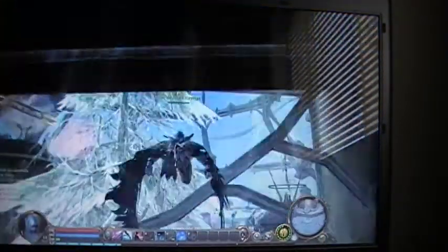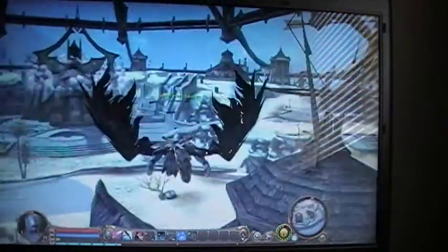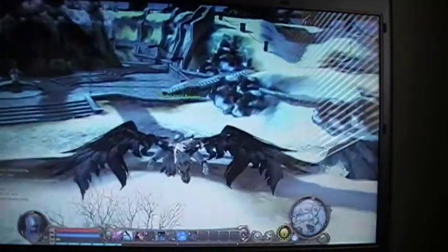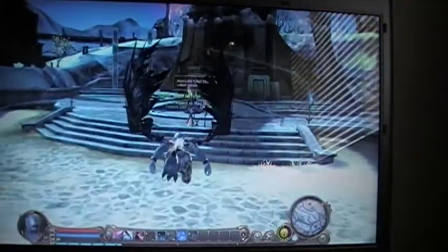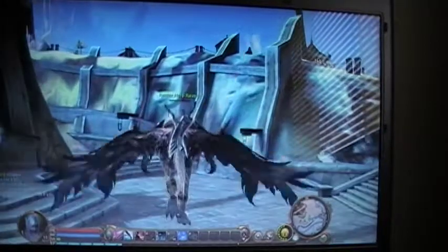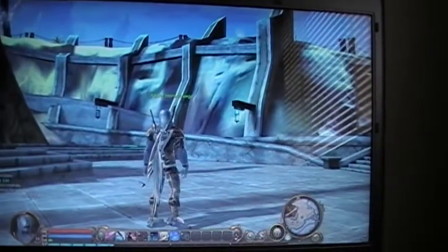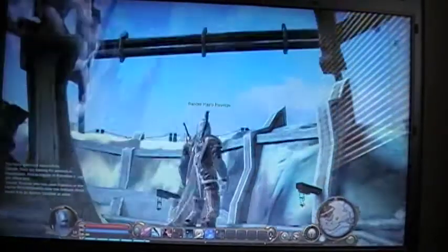Who needs a door when you can fly straight through the wall? That's what I like about flying — there's no such thing as an object getting in your way when you're flying. I just love that feature, it saves a bunch of time flying over walls and stuff.